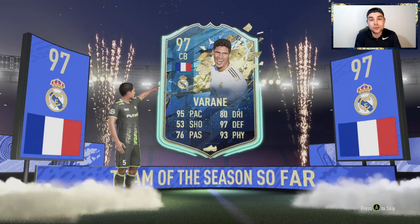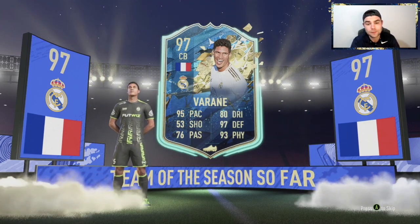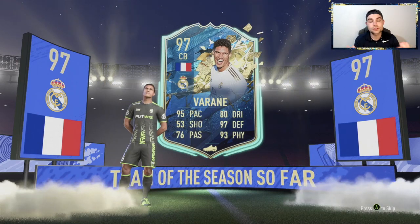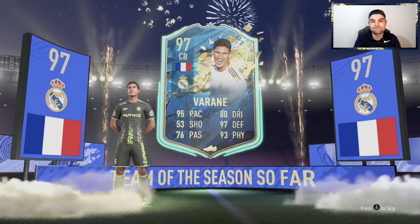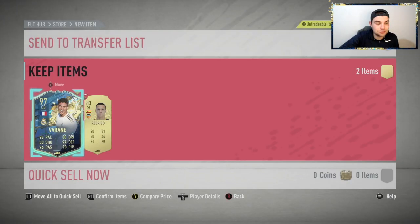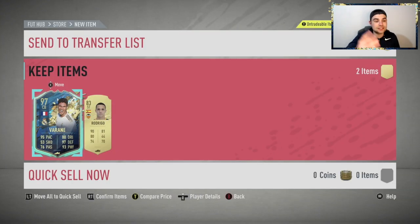This is the craziest pack opening I've ever done — this is FIFA 20, this is what you come for! We get 97 Varane! When you get French it's either Griezmann, Varane, or Benzema — he's the best one by far, he's like a 1.4 million coin card! The phone's going wild, they can't believe it! 97 Varane, 98 sprint speed, 90 acceleration — insane! I think I'll be opening his packs for the rest of his FIFA career.